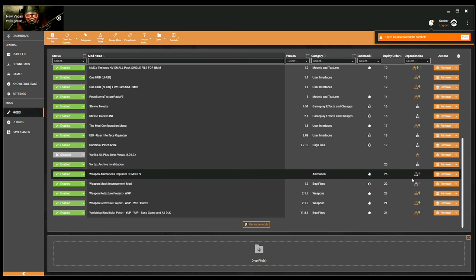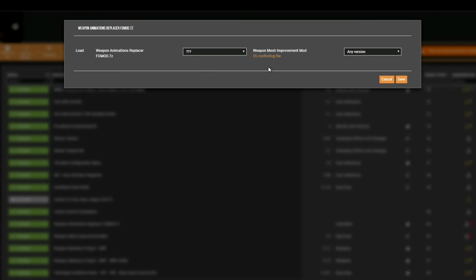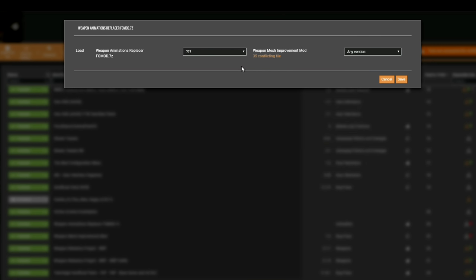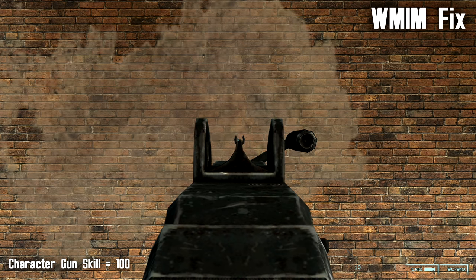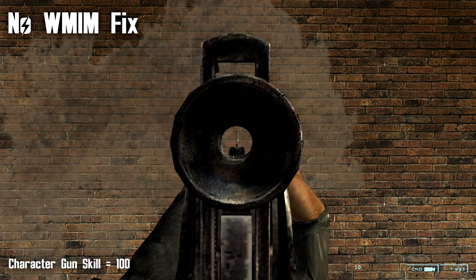Click on the red lightning icon by Weapon Animation Replacer Foe Mod and we can see it's conflicting with Weapon Mesh Improvement Mod — 35 files. The conflicts involved are due to the first person aiming animations, the iron sights animation. One of the problems the vanilla game has is the iron sights are not quite aligned correctly. It's quite difficult to see unless you force the crosshair to stay up whilst you're aiming, but if you do, you can see a slight discrepancy.